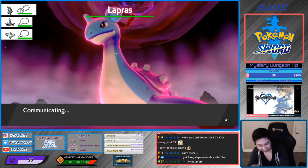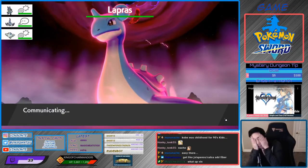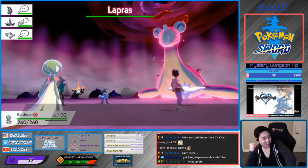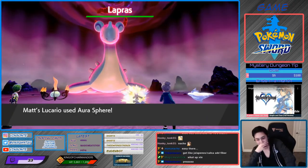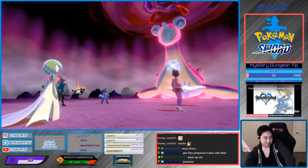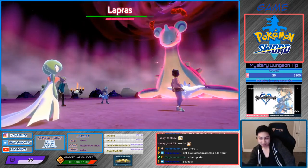I don't know how many Lapras that took — it took like an hour. Now I can finally go help breed you guys some Hidden Ability Pokémon. With egg moves — some may or may not have egg moves, but yeah.